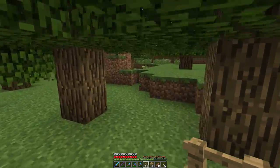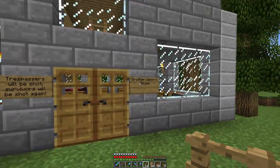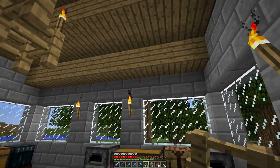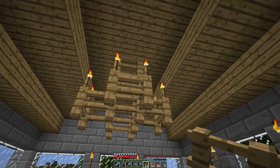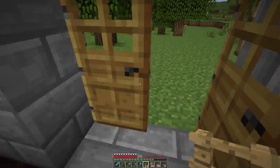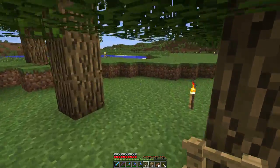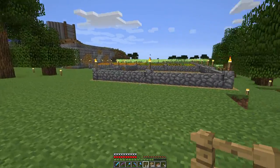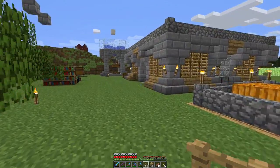There's one last thing, which is at spawn: Brother Jason's house. I will trespass quickly. He also went for the general theme and he's made it look quite nice, I think. He's put up a chandelier. He's got a nether wart farm. Not much, because he's also got a different base somewhere else. But yeah, that's pretty much everything that's been done at spawn. I'm hoping some more work will be done here, because for the moment it doesn't look very inviting.